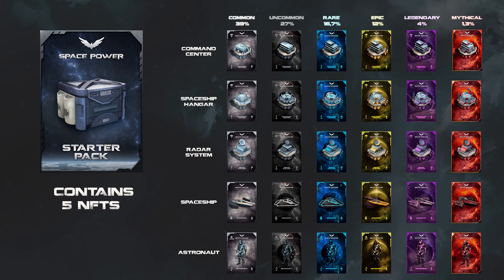Let's imagine a situation where you get a starter pack. You open it up and receive five NFTs in your blockchain wallet. As you may already know, each pack drops an NFT of a different rarity. You can see the probability of each rarity on our white paper. Let's imagine that you were a little bit unlucky and received five NFTs of common rarity from your starter pack.